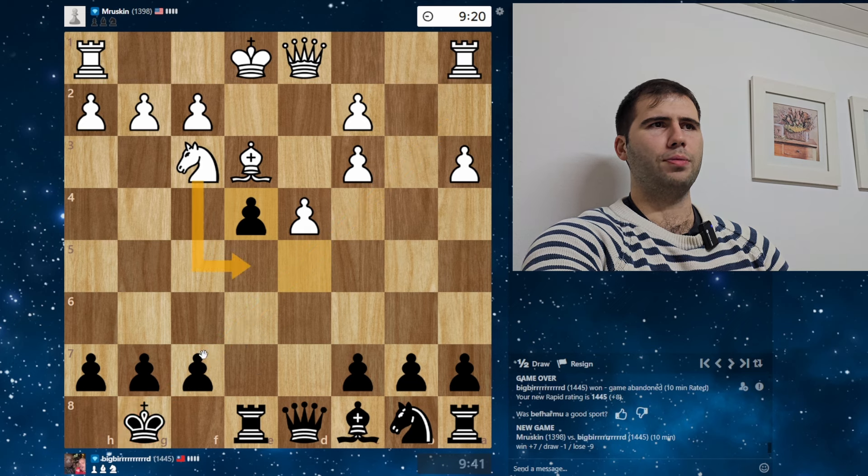No check to bother us. Knight E5, we play F6, he goes to C4, we play Bishop E6. We keep on booting the knight around — like Boutros Boutros Ghali. His name be none other than my man Boutros Boutros Boutros Ghali.